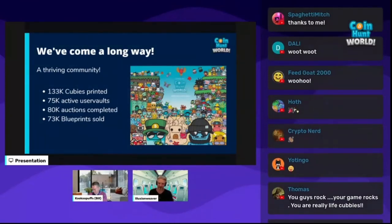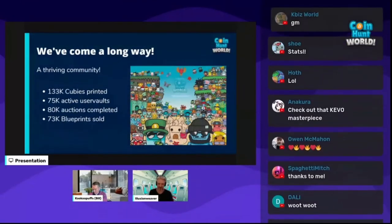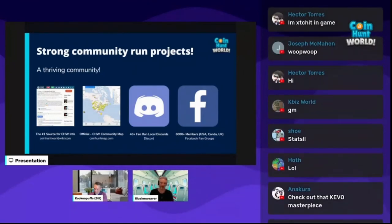But we could not have done it without your help. We have a thriving community thanks to you guys. The community as a whole has 130,000 QBs printed, 75,000 active user vaults, 80,000 auctions completed, and in total we have sold 73,000 blueprints in the shop. And we couldn't be happier. I need to give a little shout-out to Kevo Strings, who made this beautiful piece of art that perfectly summarizes how awesome our community is.